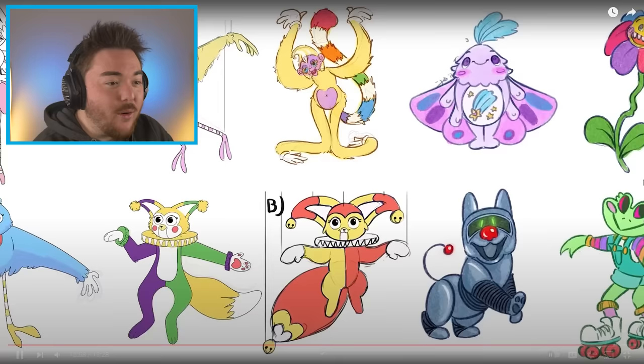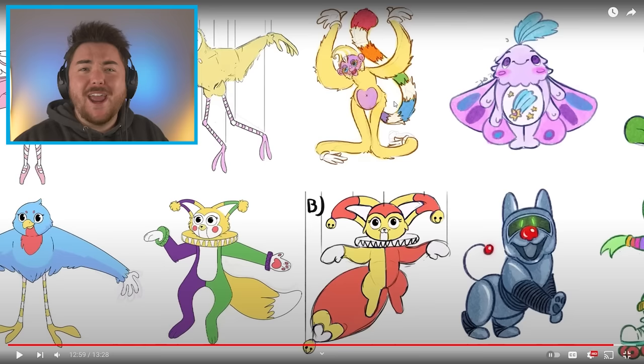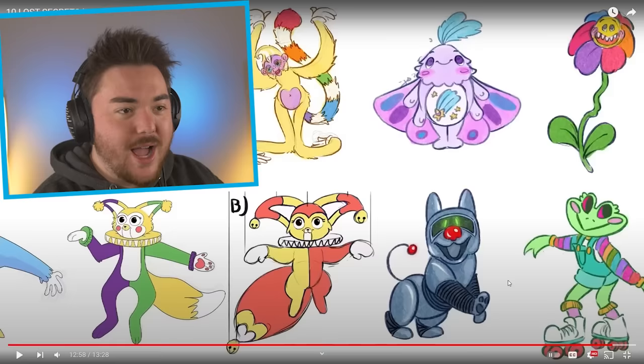So there you go — those were 10 lost secrets in Poppy Playtime. Seeing all of these characters was insanely cool. It also kind of puts into perspective how many characters they probably went through in the development of this new chapter — it's been a whole year since the last chapter came out. How many have they made where they're like, 'Nah, we don't even want that one anymore?' Out of all of these, which one fits the most?